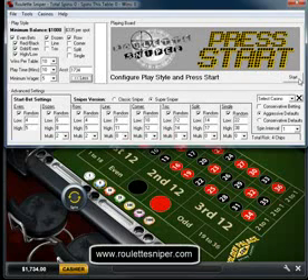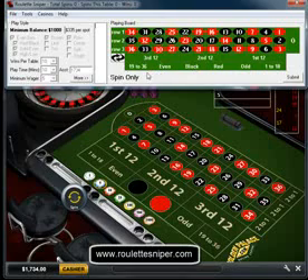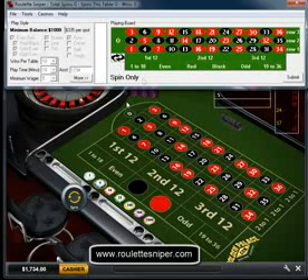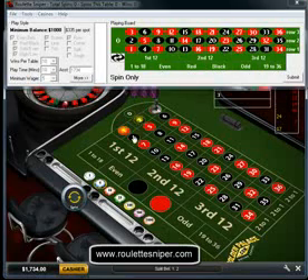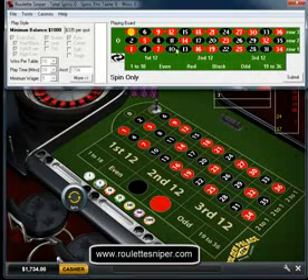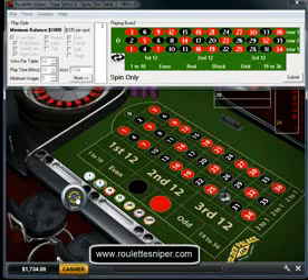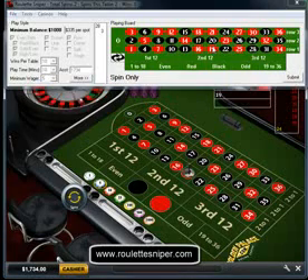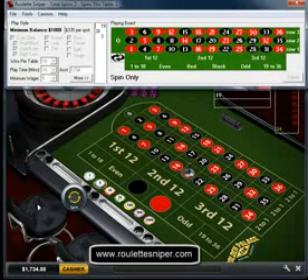So I'm just going to get started by clicking start. If you're new to Roulette Sniper, all you have to do is follow what Roulette Sniper tells you to do. In this case it's telling us to spin only. So once you spin, you tell it what number came up, so you enter it into the board. In this case we've got a 3, then click submit. It's telling us to spin only again, and a 28 came up. So you do this until a betting opportunity has come up.